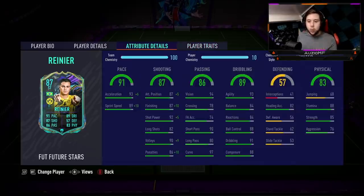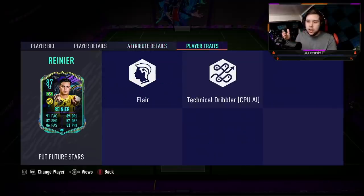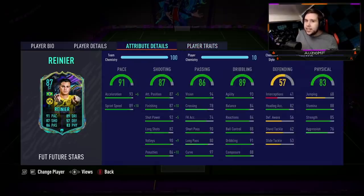Unfortunately he doesn't have any shooting traits. One thing about this objective card that is very weird is the fact that he didn't get a skill move upgrade or even a weak foot upgrade when going up. So you went from a 79 to an 82, 82 to an 85 and an 85 to an 87 and none of them got a skill move upgrade or a weak foot upgrade. He didn't even get a finesse shot trait or an outside foot shot trait. So that is quite disappointing from EA.